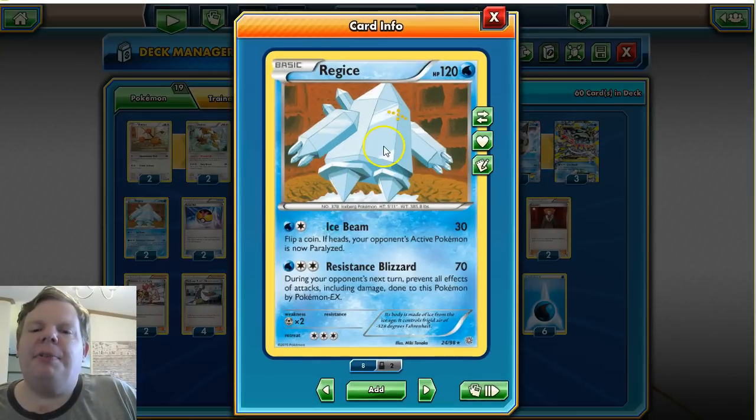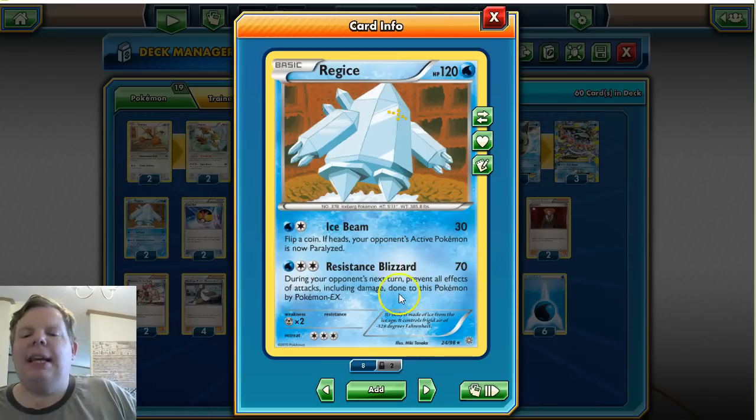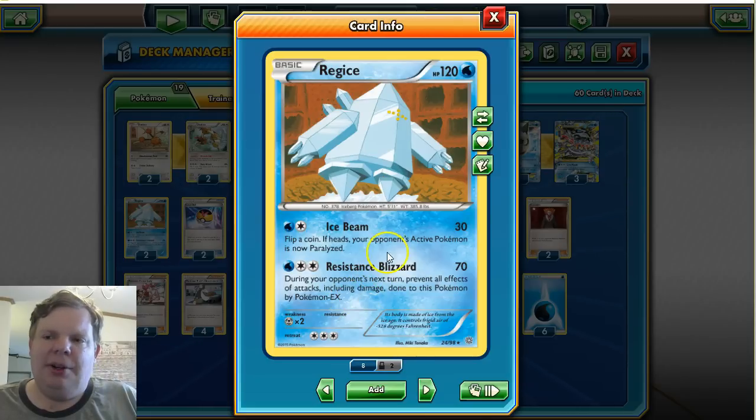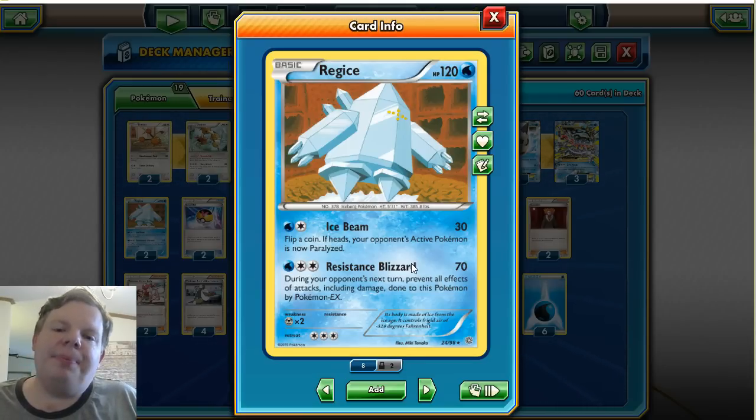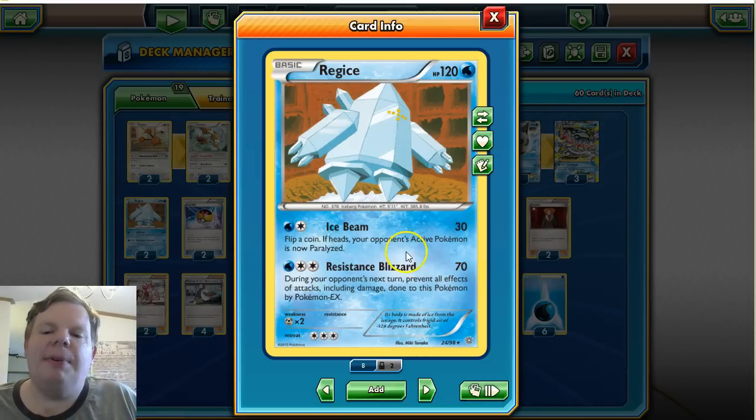Regice also helps us against EX-heavy decks. Ice Beam does 30 and can potentially paralyze the opponent, but the real card everybody is using is Resistance Blizzard — it does 70 damage and no Pokémon EX can hurt Regice on the next turn. So in a deck facing EX-heavy opponents, Regice can put some damage out while we get the Glalies ready, or we can just tank with him and finish the game if all they have is EXes. And since it's not an Ability, it can't be turned off by Hex Maniac.